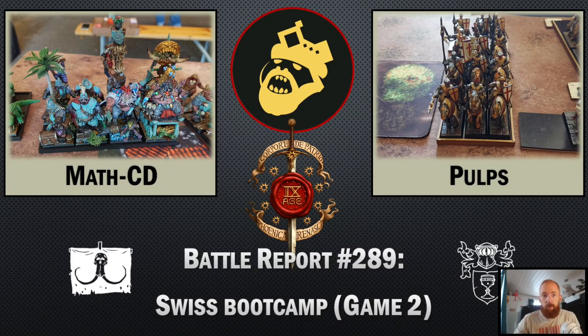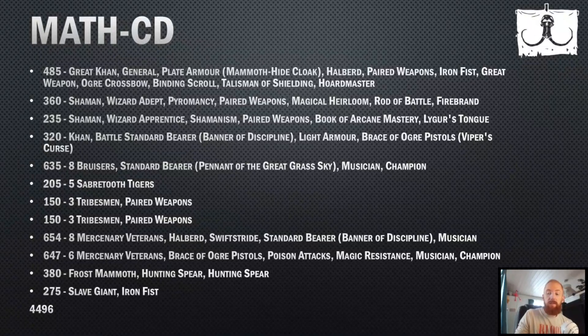Hi everybody, welcome to the channel for a new battle report. This is the second game I played during the Team ETC Switzerland bootcamp. I played against a KoE player. KoE is often a complicated matchup for Ogre Khan because of the gap in charge range — that's often one of the strengths of Ogre Khan — and in this case the gap with KoE is not in Ogre Khan's favor. Also, they have very solid opening pieces like Penitent, which we see a lot at the moment, and they are kind of complicated to deal with especially from range because they are very resilient.